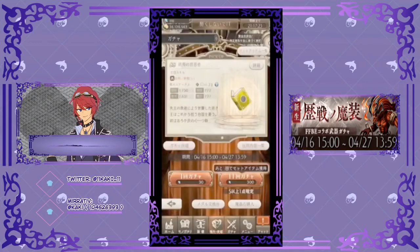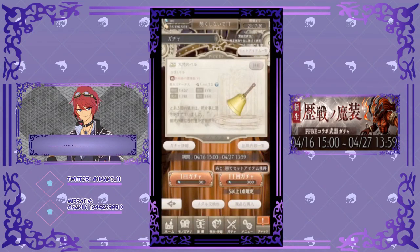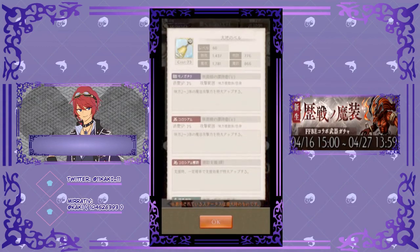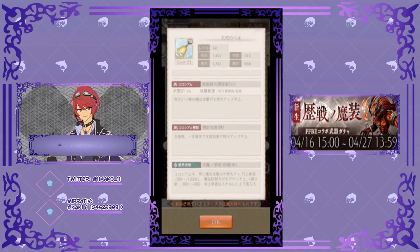Next we have the Bell for Minstrels — Gaia Bell. First two skills: increase the magical attack of two to three allies by a massive amount. Third skill: Assistant Support 4 — fixed chance to massively increase support effects while providing backup. Colosseum skill: increase magical attack, stat value goes from 300 to 1,200. Then reduce magical defense, stat value goes from 100 to 400.